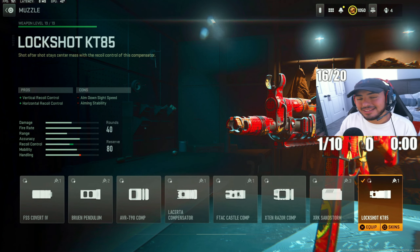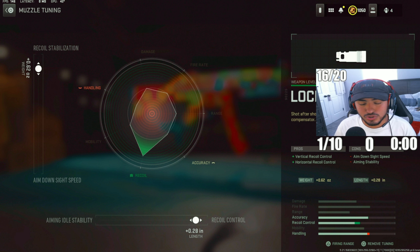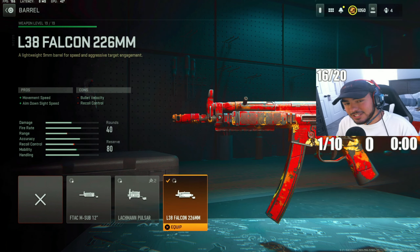For the next attachment, we've got the Lock Shot KT85 muzzle. This is going to help you control vertical and horizontal recoil, because this gun does kick up a lot — but you can actually beam from medium range with this MP5. Tuning: recoil stabilization to 0.62, recoil control to 0.28.